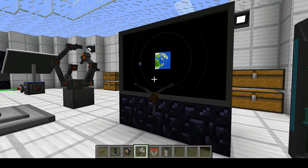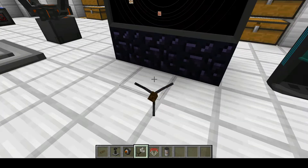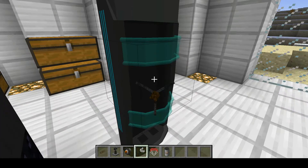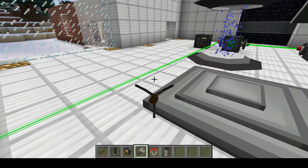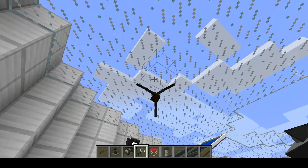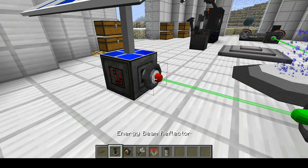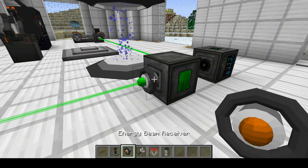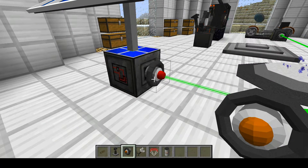Right here we have the display screen. You can change which display you want, and you can stack these to make a bigger screen. And also we have the moon buggy — this is how it will look. Here we have a solar panel — these will usually follow the sun. And we also have energy beam receivers; they'll be green if they're receiving and red if they're emitting.